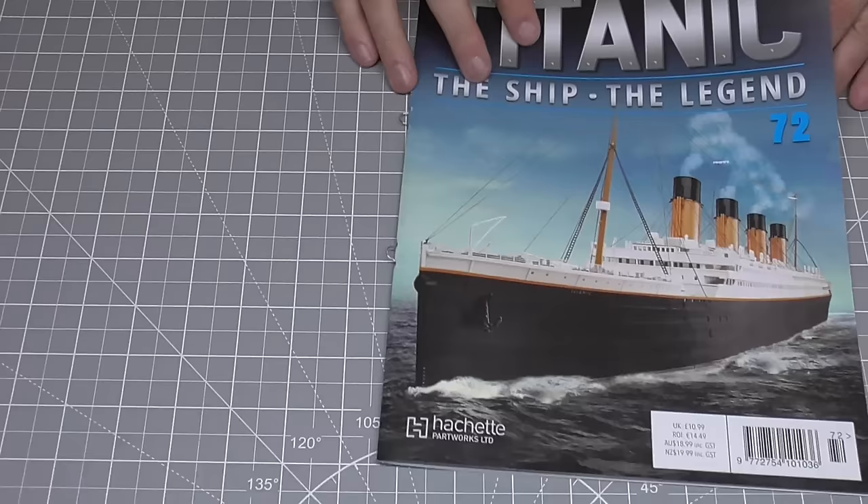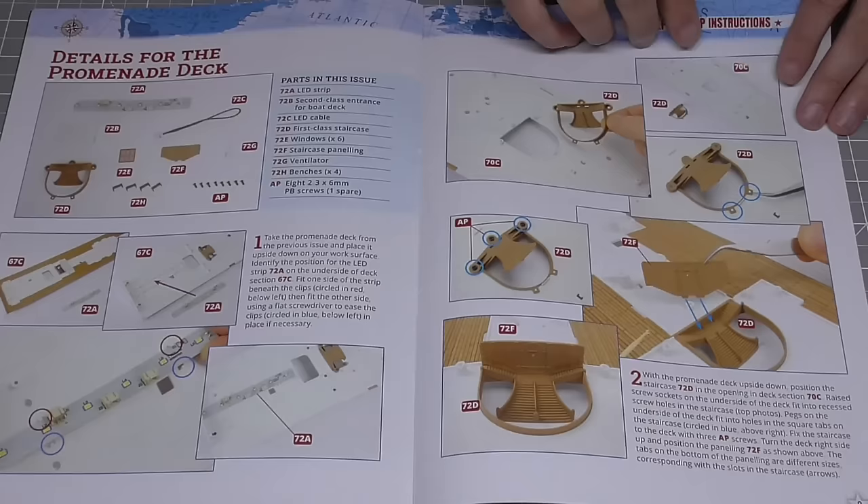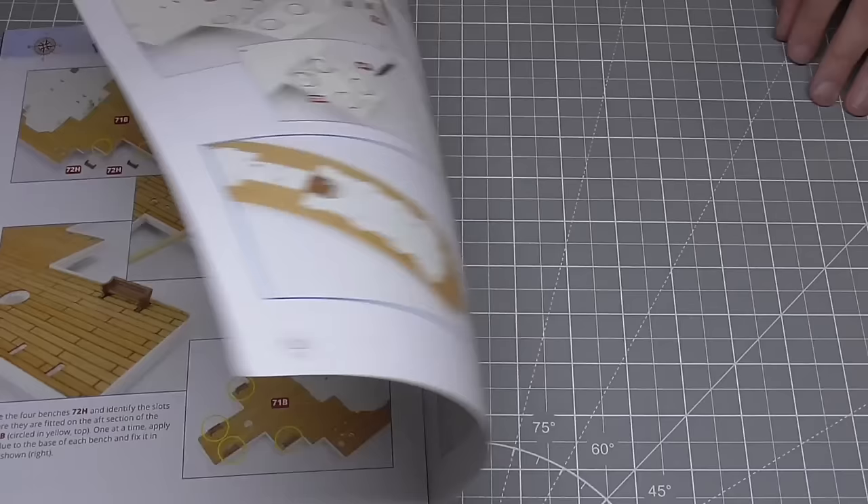That brings us to stage 72. Have a quick flick through the magazine — we are now doing details for the promenade deck. We've basically got another staircase, some benches, a light to put in, and then some windows for a little cabin. So it's looking just like that.